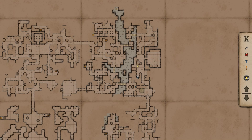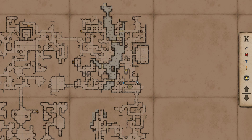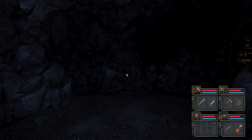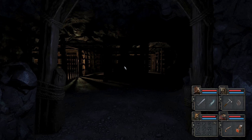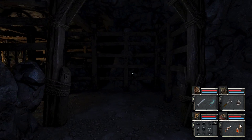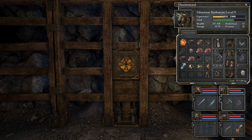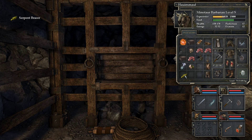On this map you go down the stairs in this area. Then you need to go this way. Open the gate, and there you can find a bracer.